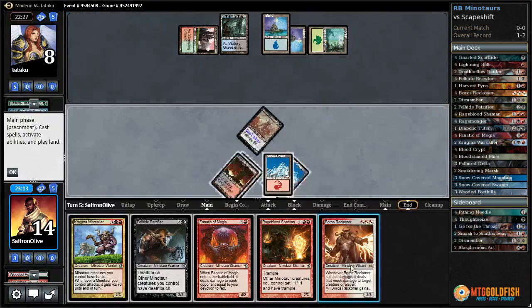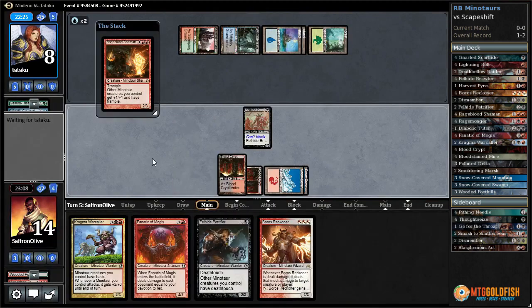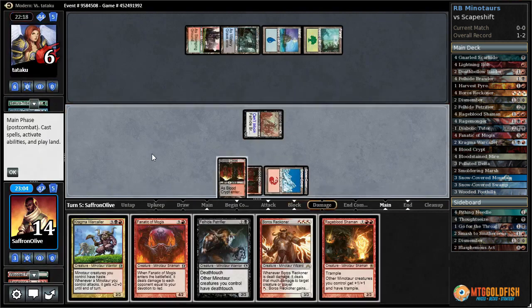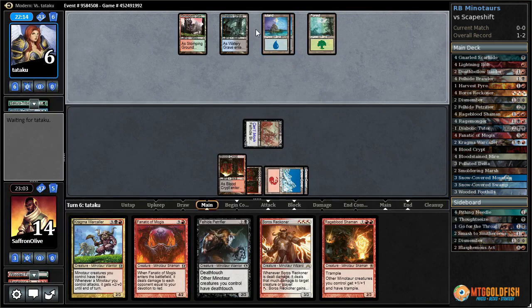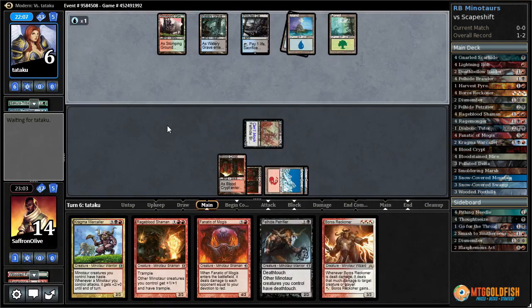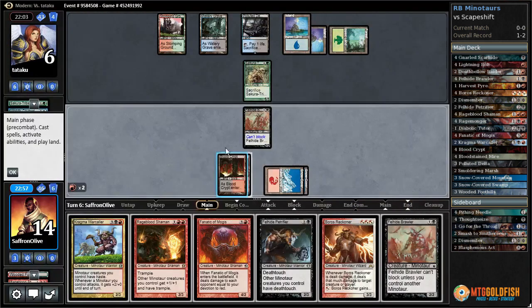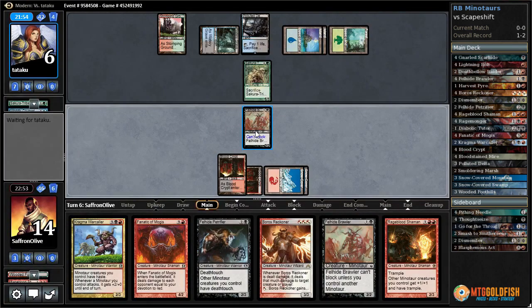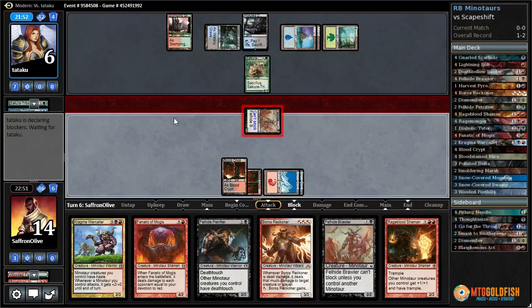They're going to Electrolyze, kill one of our creatures, draw a card. Land — Reckoner. I guess that means we go with Rage Blood Shaman. Opponent has Remand — we get in for two. They don't have enough lands to just kill us yet; they would need another ramp spell, a land into another ramp spell into Scapeshift. There's the land, there's the Tribe Elder out there — did they really draw it? We're probably dead. Rage Blood — our opponent drew a lot of counterspells.